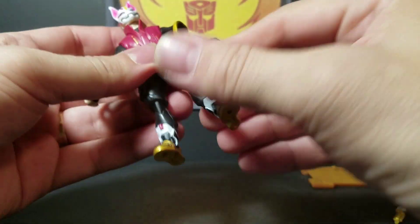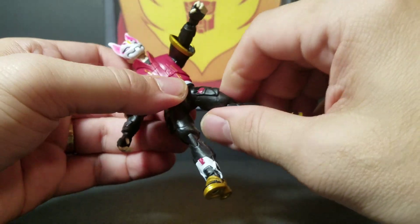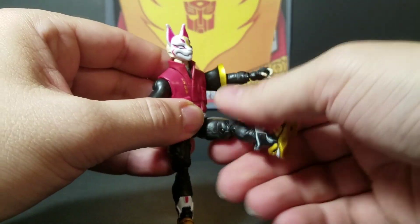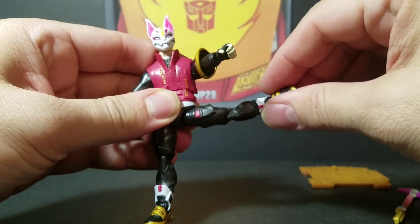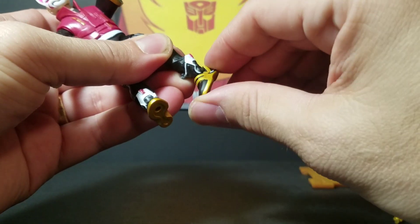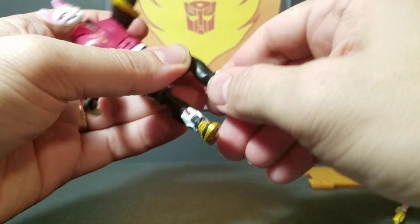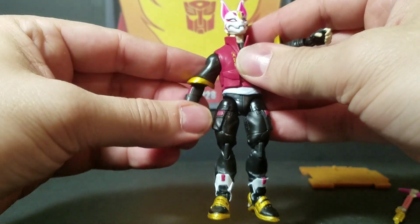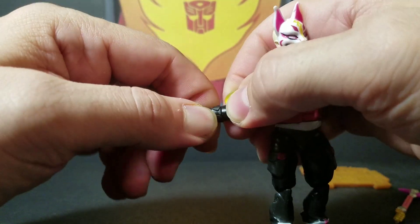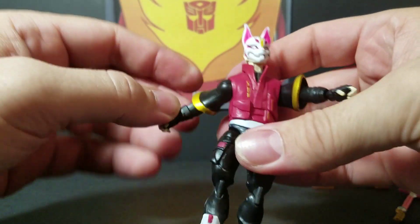Legs go up 90 degrees. Back not so much — they are on a hip swivel. Knee is 90 degrees. They go up, they go out, do the whole split. The foot has 360 degrees and it swivels up and down. They've got some nice articulation on these figures — they did not spare anything. He's got an elbow swivel on the other side as well, same on both sides.